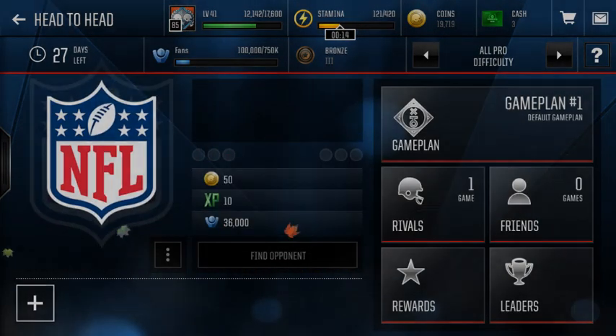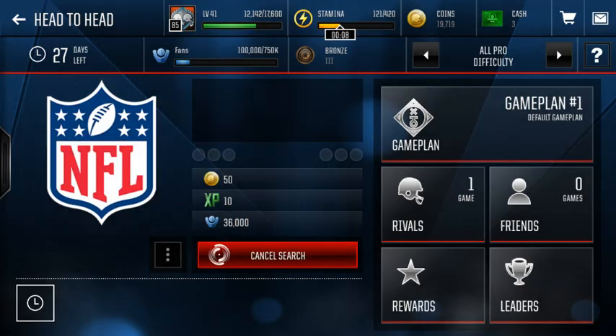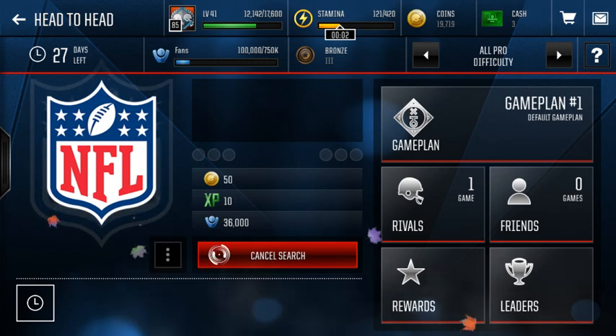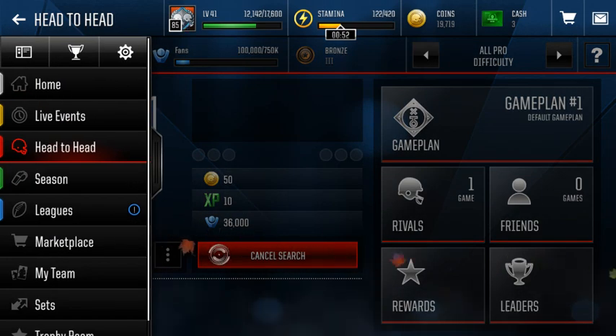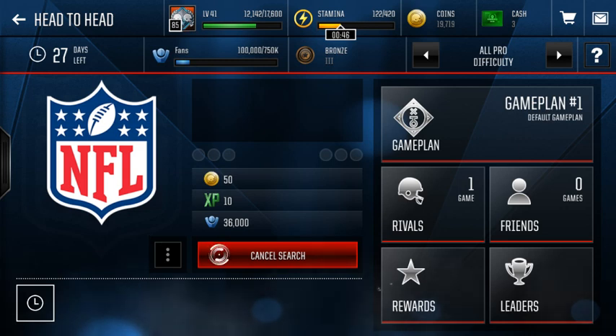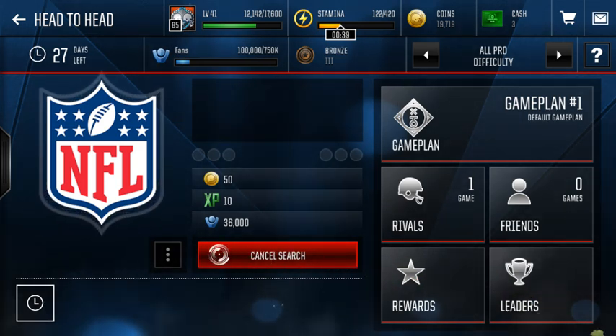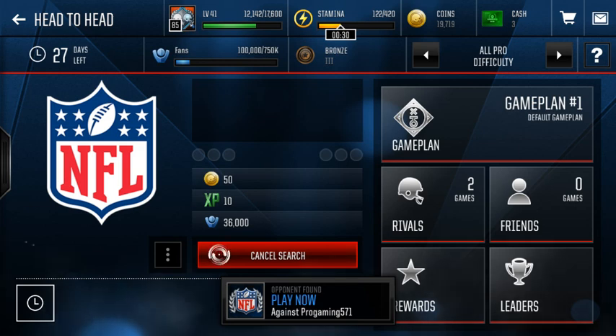I'm gonna go ahead and start searching on All Pro, not All Madden, because All Madden's a little too hard as we could see last time. We'll start with All Pro and work our way up, because he's not the best card in the game. Besides that, so far the Most Feared promo — I already wasted like three and a half million coins on it to get the Ring Leader Gronk, so I don't know if I should have waited, but I kind of fell into the hype and got excited for the Gronk.